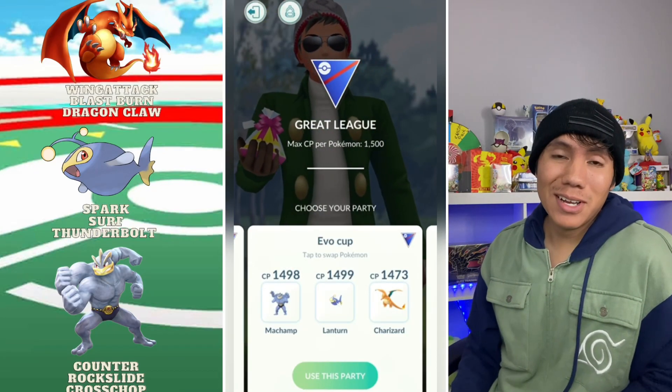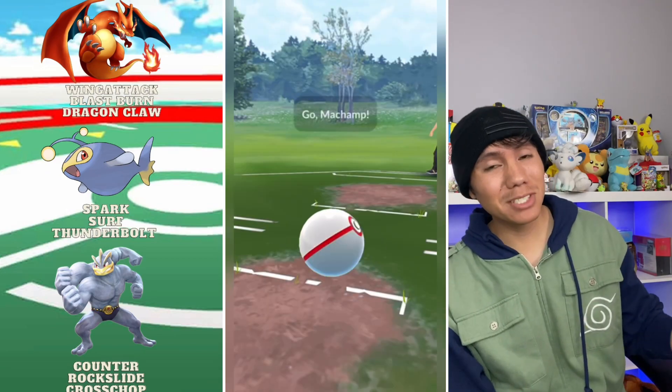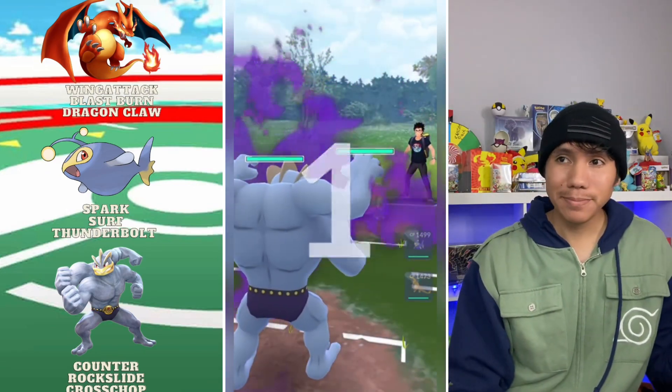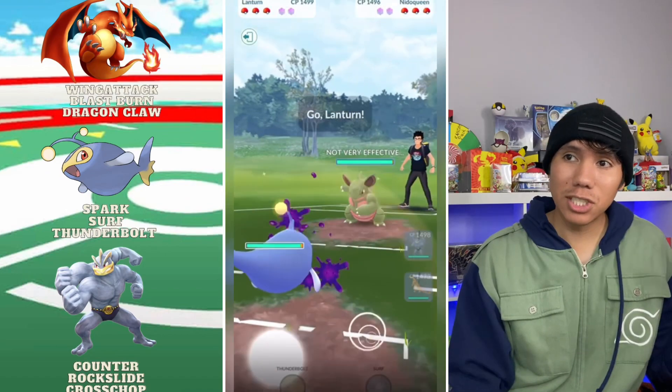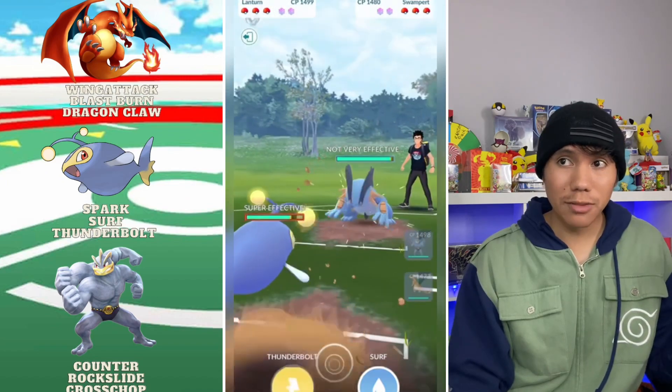Welcome back trainers! In today's video I'm going to show you my strongest Great League team. Normally I lead this team with a Lantern, but today I'm going to lead it with the Shadow Machamp, with Lantern and Charizard in the back.